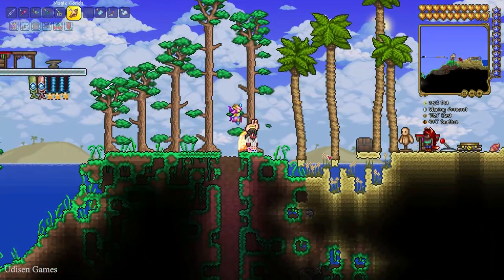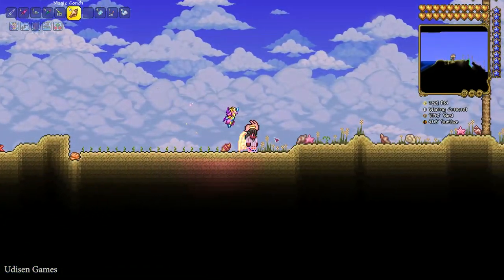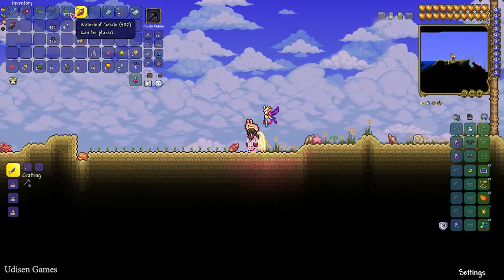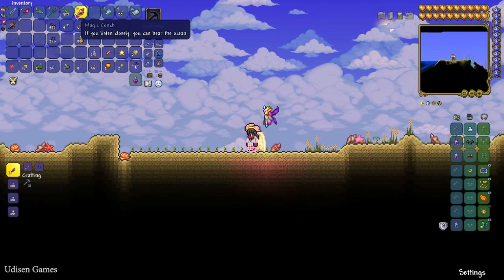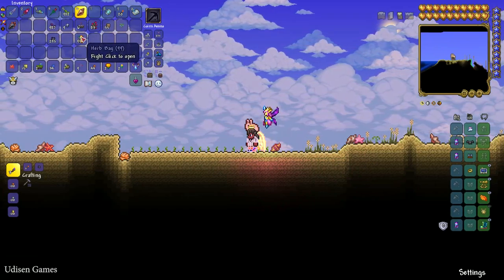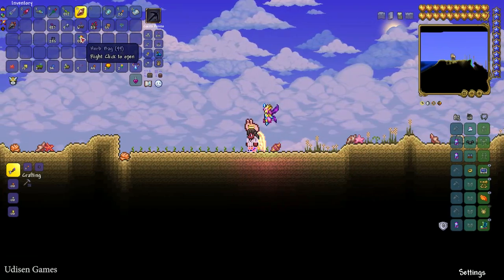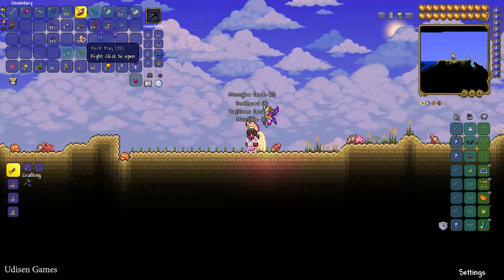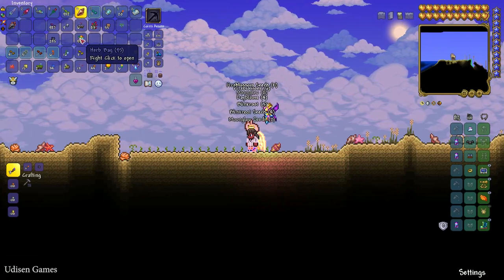Pearl sand blocks are sand blocks found in the Hallow biome. You can also obtain Waterleaf in another way. You can receive Waterleaf seeds by breaking a fully grown Waterleaf plant, or by using a Herb Bag — it is a very special item which you can easily find in different chests. Press the right mouse button and you receive a random seed; sometimes you can obtain a Waterleaf seed.